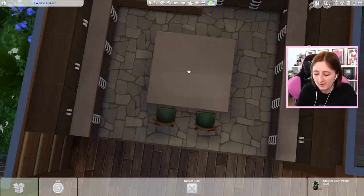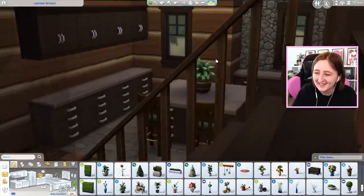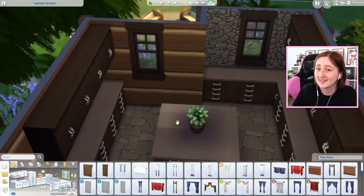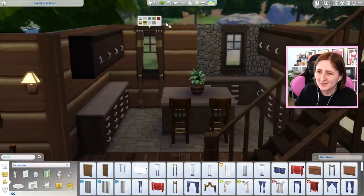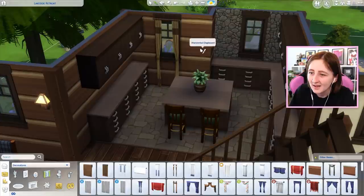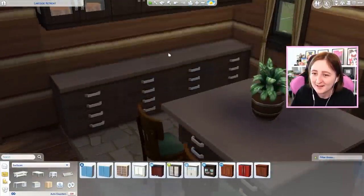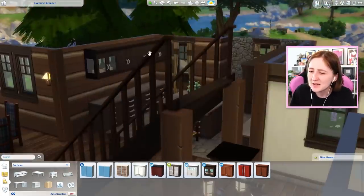I want to put a big plant in the center of this — I like this one. It's a straight-up vase. This is cute — a barrel with some leaves in it? That's so rustic. Let me put some curtains on that window so you can close it if you want and get privacy in the middle of nowhere. I mean, we all need privacy in the middle of nowhere, don't we?